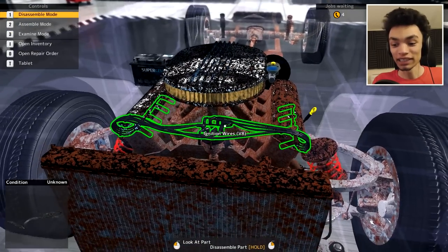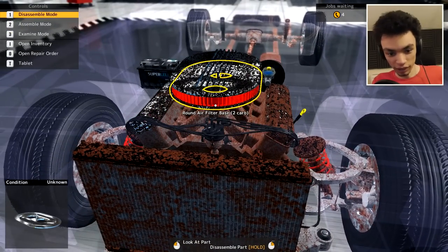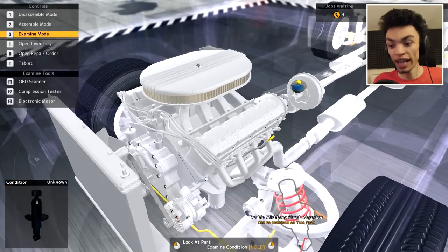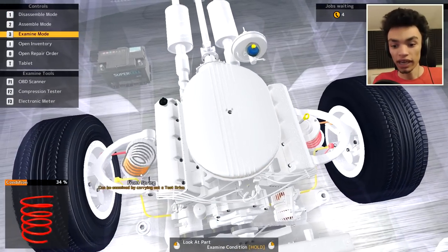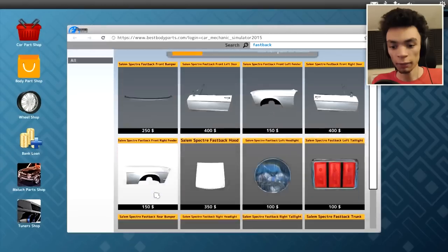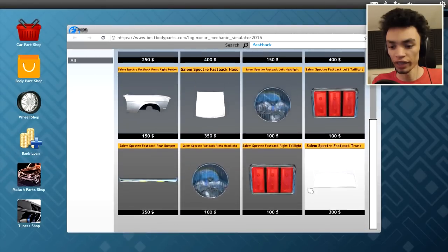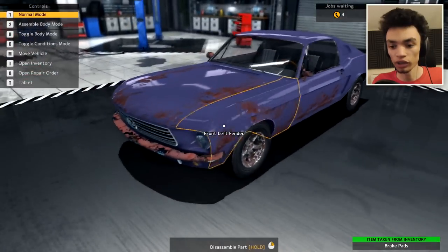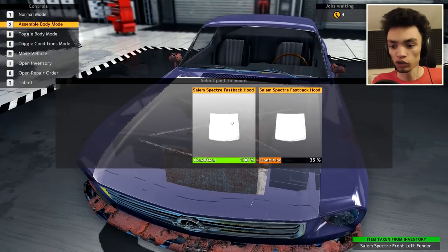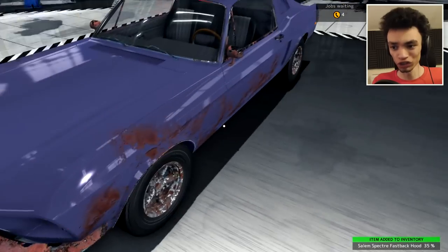If we go to examine mode, we'll be able to see things that are a little bit more broken. Suspension is literally dead, and everything else here — yeah, this looks like a cool car to play around with actually. I'm just buying everything here to start us off so we can start with the normal build. Repair the visual stuff as normal, then we'll see what custom parts it has.